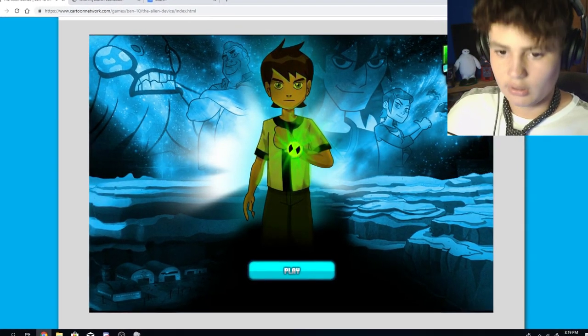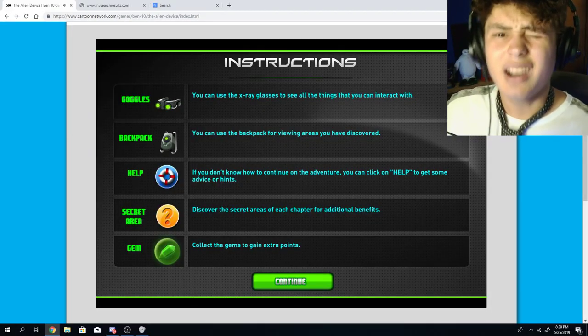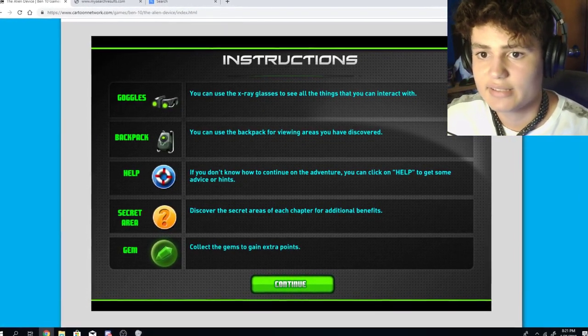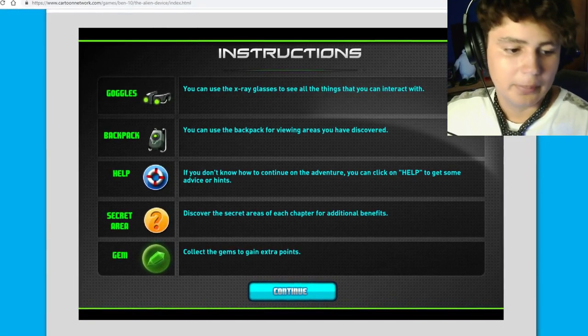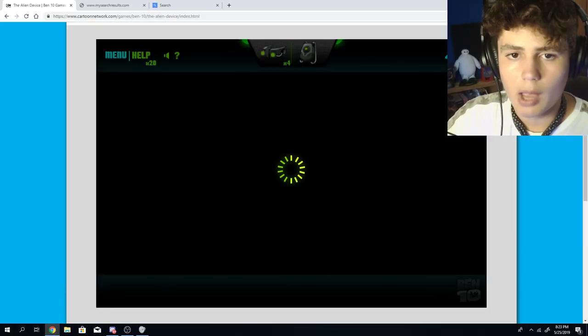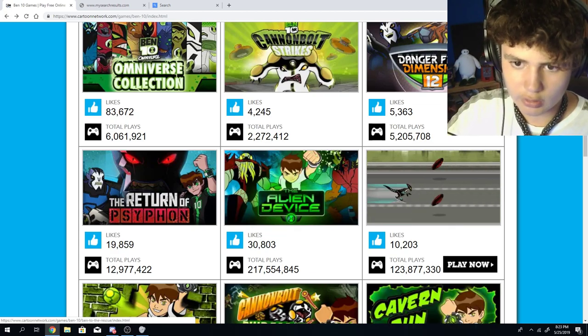Alright, Ben 10, get ready for the most epic time of your life. No time to waste. Instructions: you can use the extra gray glasses to see all things you can interact with. You got a backpack, you got help, and you got a secret area and a gem. So I'll be on the lookout for those. This loading screen is taking my life. This game isn't loading. I just won't wait anymore — this game is loading the universe right now.